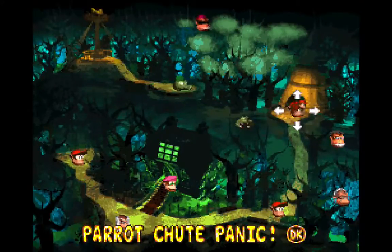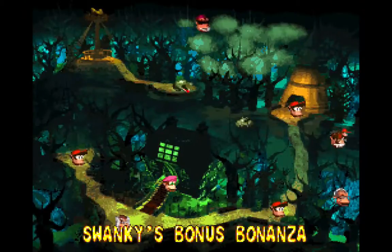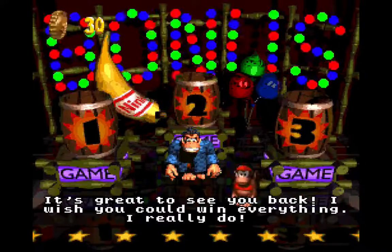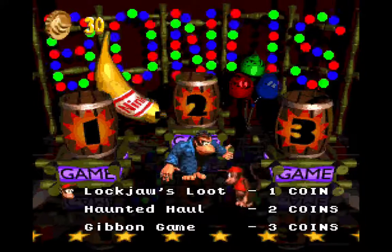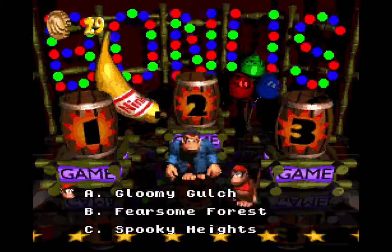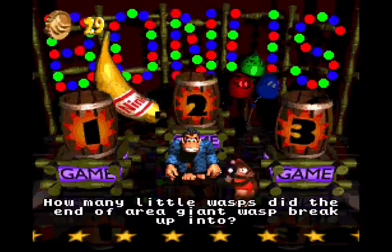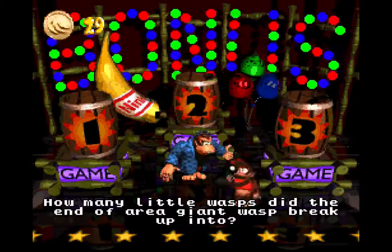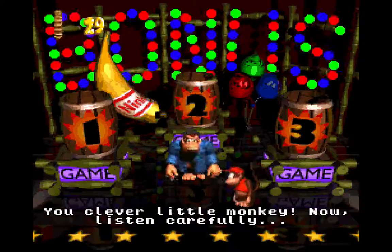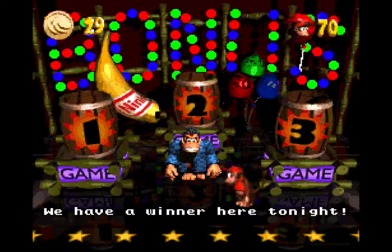We've got a lot of areas we can go to today. We can go to Clubba's Kiosk — we're not going to worry about that — but we can also go to Swanky's Bonus Bonanza. The area is the Gloomy Gulch. How many giant wasps at the end of the area? Five, I think — yep. That would be Funky — yeah, I know that one. Woohoo, a life!